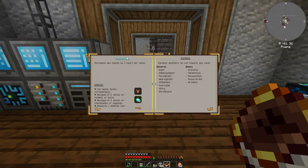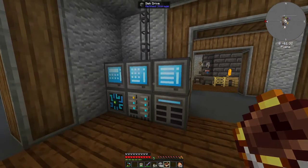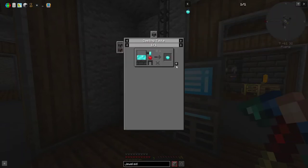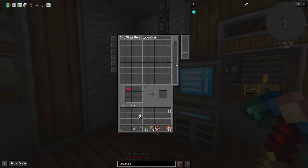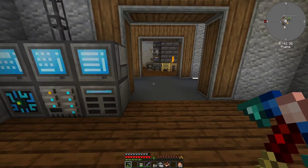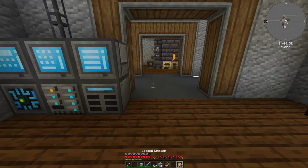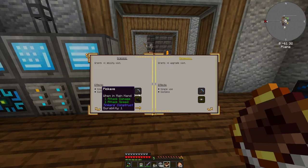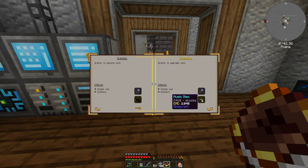Let's get some jeweled apples. I'd have to pour molten diamond on an apple - never mind, I don't want to do that right now. Let's go back to the slotless stuff. So: writeable, draconic, harmonious, your capacity, resurrected. Draconic is the dragon head, harmonious is a music disc, and then a head, an end crystal.